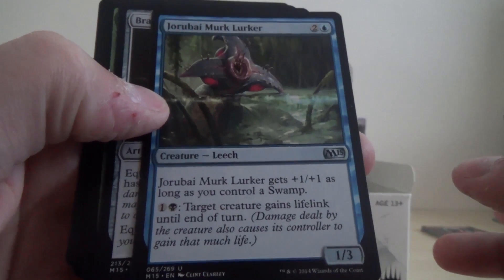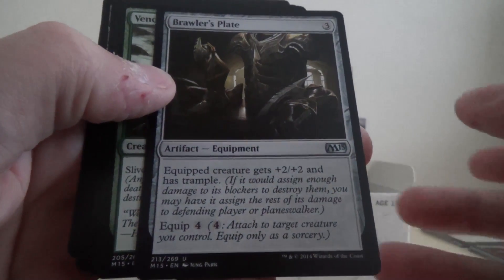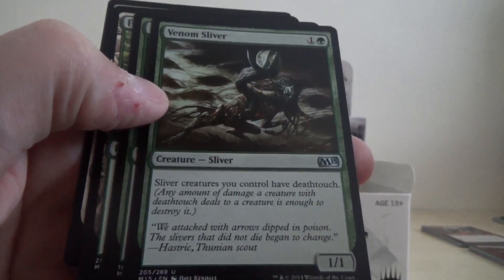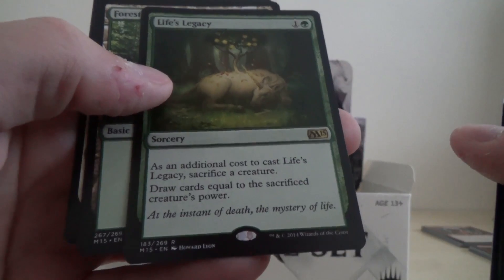Okay, so we've got Jurabai Merklerker, Brawler's Plate, Venom Sliver, and our rare is Life's Legacy.